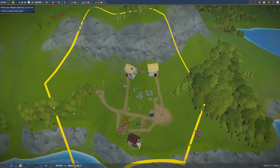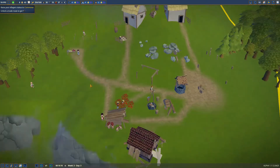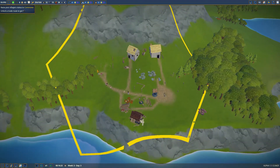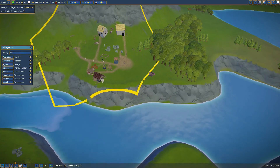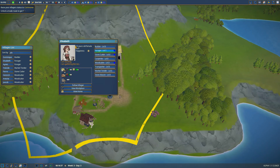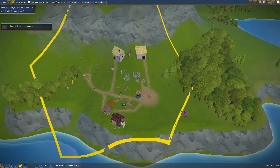Here we go, we're getting a new house built right behind the market — this is a great place for it. So what do we need now? Elizabeth, you are now going to become a carpenter. How much wood do we have in storage? 24 wood, so that's a good amount. I lack space for one villager. Our next immigration is in six days because our happiness is dropping a bit because there's not enough housing, so we need to get the housing built up pretty fast.